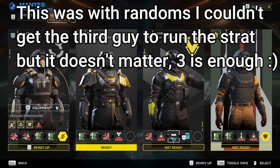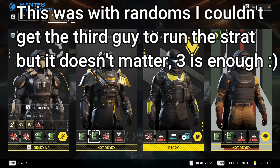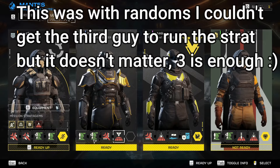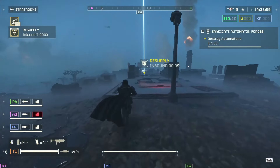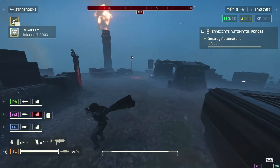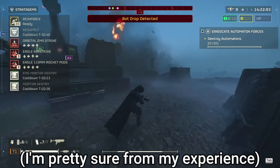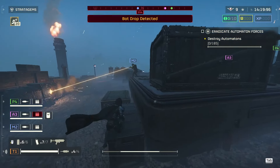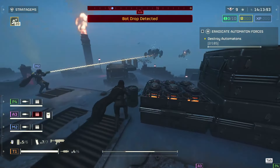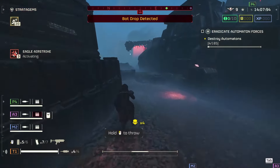The stratagems you want to run are double mortar and two airstrikes. It's not worth using a rail gun as it's a single target weapon and we're looking to finish this run as fast as possible. I use the eagle airstrike and the rocket pods. Avoid the cluster bomb because it only damages light armor — the eagle airstrike can actually take down buildings and damages at least medium armor, which most of the robots have. Rocket pods will one-shot tanks and you get more charges versus a 500 kilogram bomb — up to three charges if you have all your eagle modules unlocked.